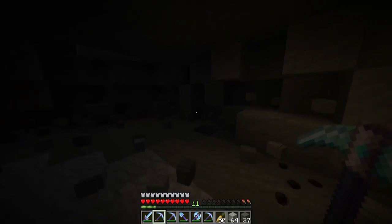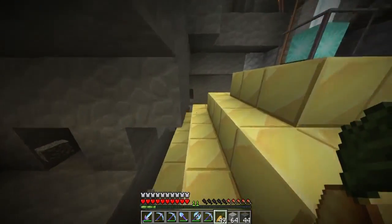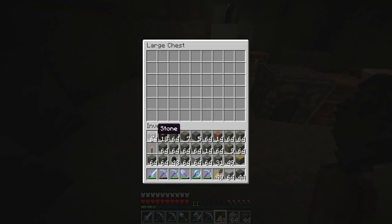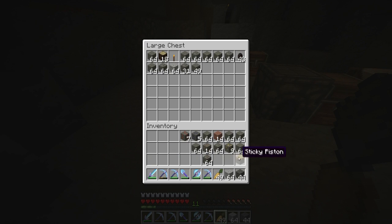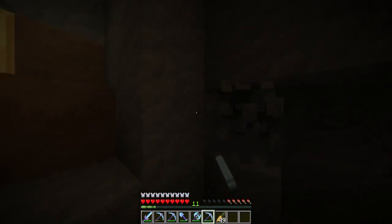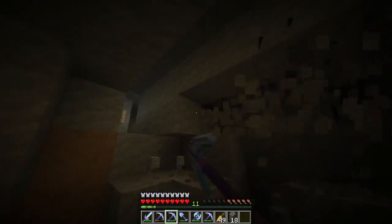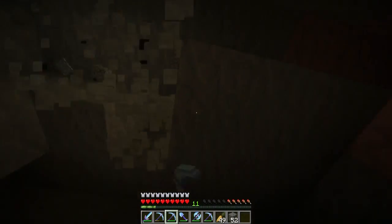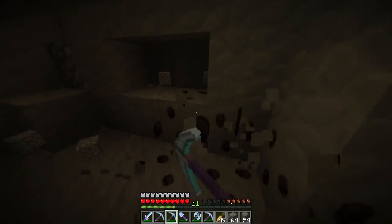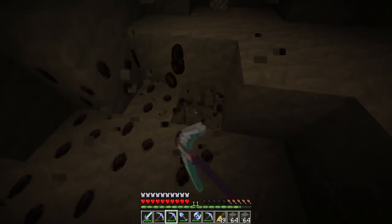I'm full — gotta go dump. Choco also gave me some golden carrots, he's a sweet guy. Let's pack these chests full. Surprised I haven't run into any mobs to be honest — though knowing myself I just jinxed it. Look at this — that is just not fair with Efficiency 5. We're getting so much coal off of this run. Resources ahoy! I honestly thought we'd be finding more diamond though — that's the one thing.